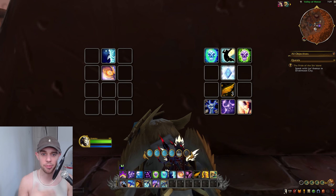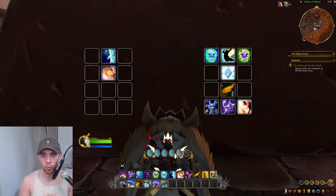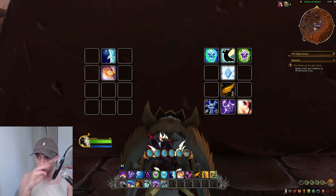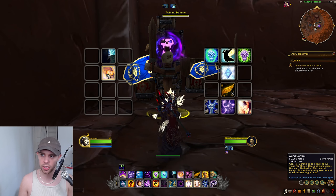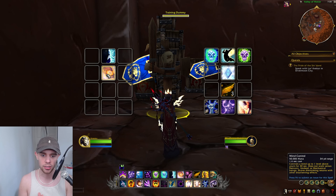Next we're going to talk about the utilities and some of the defensives we have available as a Priest. The ones I'm showing you are what I consider the most important. On the left-hand action bar are things you're doing to your enemy, and on the right-hand action bar is stuff impacting us and our allies. Starting on the left, we've got Psychic Scream, which will fear enemies and make them run away. We also have Mind Control — controlling a mind up to one level above ours for 30 seconds. If we're level 80, we can Mind Control up to level 81. It does not work versus demonic, undead, or mechanical beings, but can be really useful in niche scenarios.